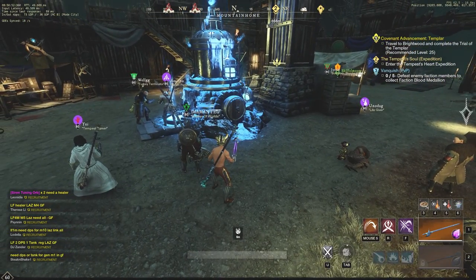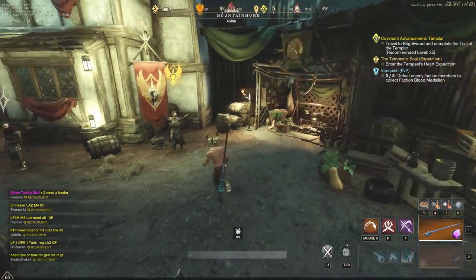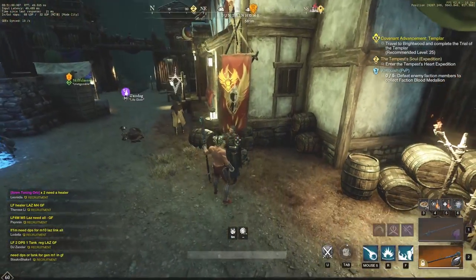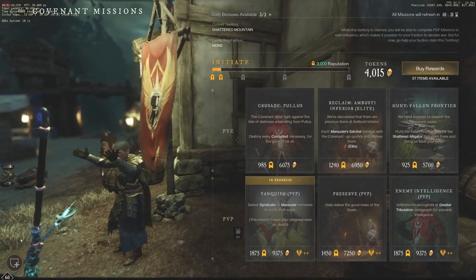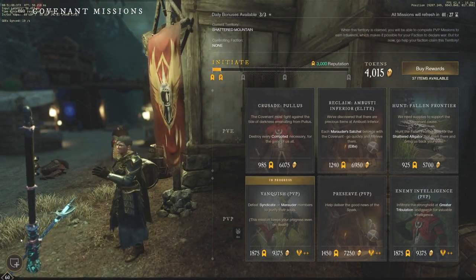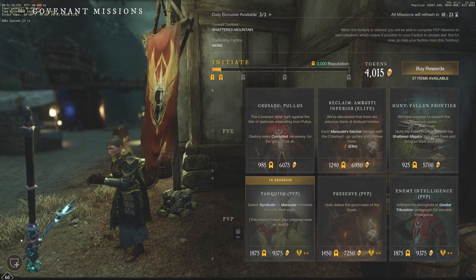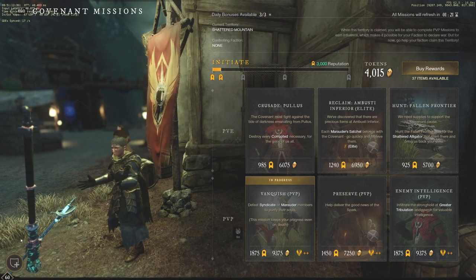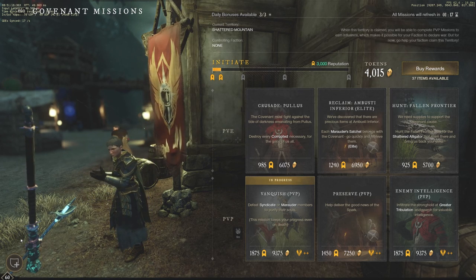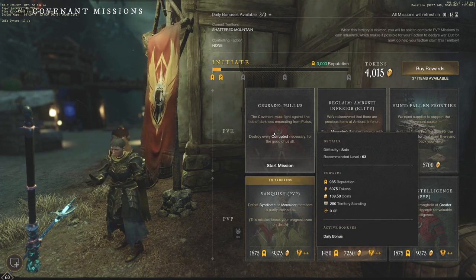The first thing we're going to do is focus on the daily faction quests. Let's go to my quest guy. I just switched faction reps to Covenant, so I have no reputation and have to build that right back up. Shattered Mountain PvE, Shattered Mountain PvP, and Great Cleave PvP are probably the best ones. You can see the amount of Gold and Faction Tokens you'll receive.